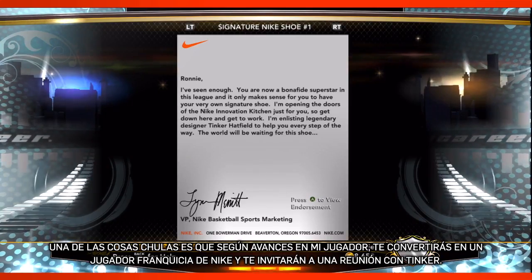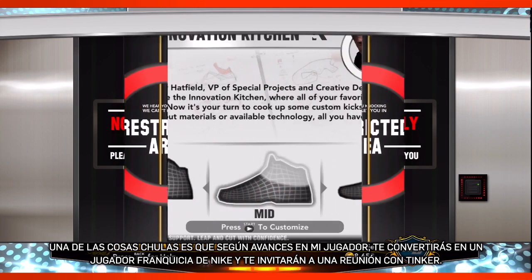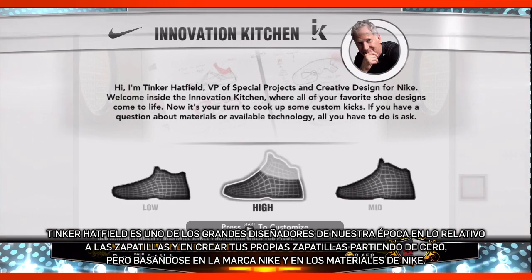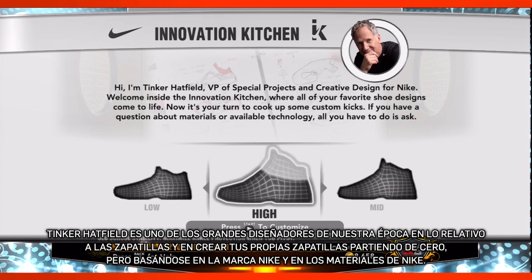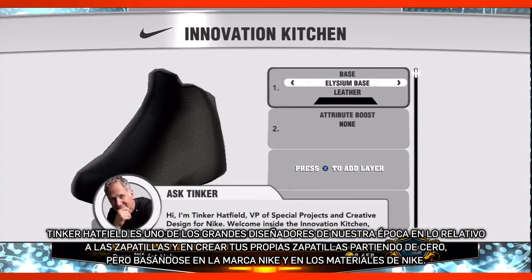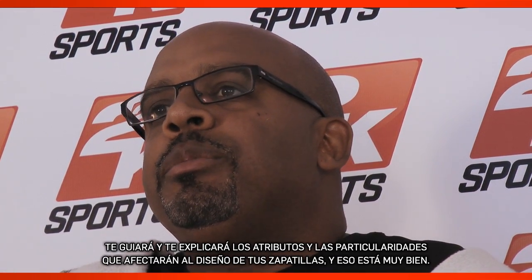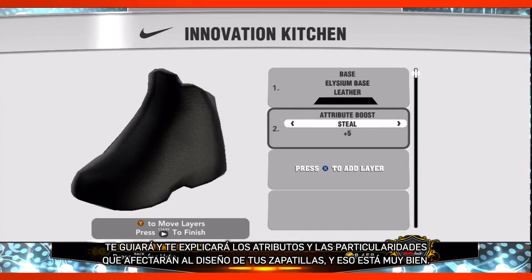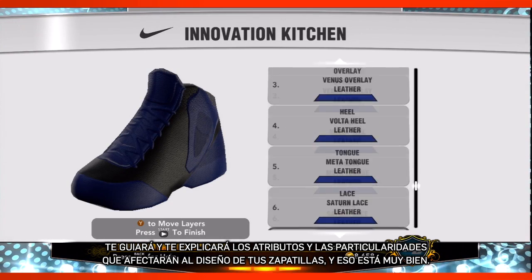As you progress, one of the cool things is that once you become a Nike marquee player, you'll be invited in to meet with Tinker Hatfield, who's one of the great designers of our time when it comes to shoes, and create your own shoe from scratch — all based on the Nike brand, materials, and all this stuff. He'll guide you through the shoe, letting you know what attributes and particular things the build of your shoe are affecting.